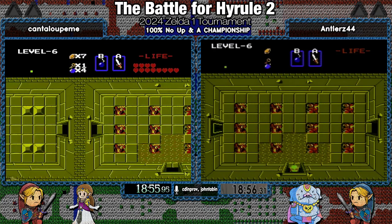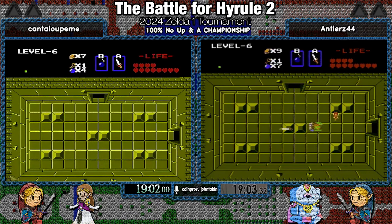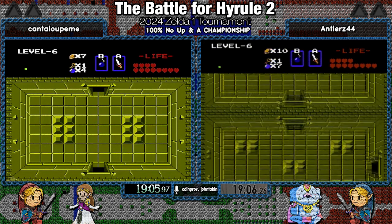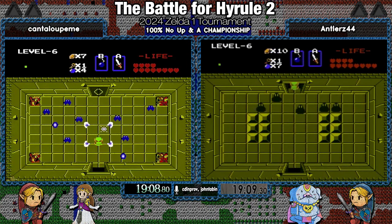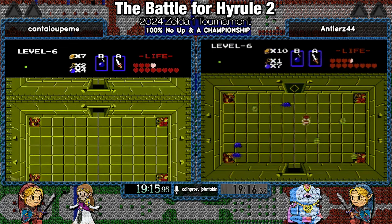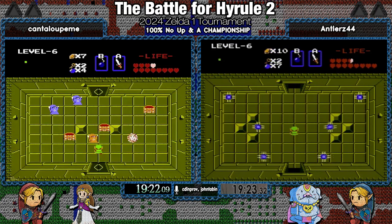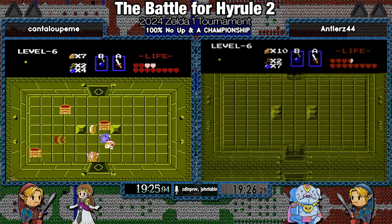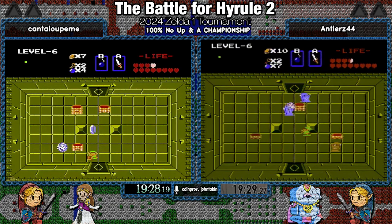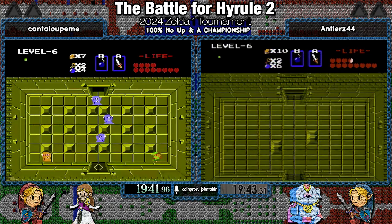Hey look, it's level six full of whizrobes. And since it's Hundo, we have to get the Magical Rod while we're here. We don't usually get a chance to actually use the Magical Rod in this category. There are a couple of strats with the wand that people have played with, but you don't see them very often — they're more in second quest 100% because there are Land Molas which melt under wand fire, but not really in first quest.